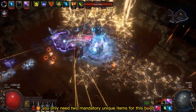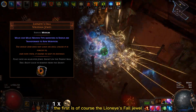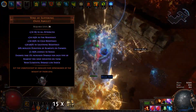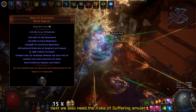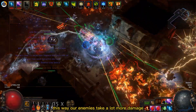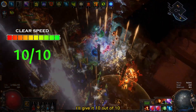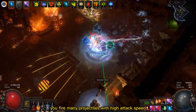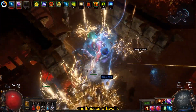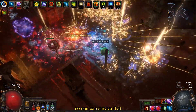You only need 2 mandatory unique items for this build. The first is of course the Lionalye's Fall jewel, which grants many useful nodes in our passive tree. We also need a Yoke of Suffering Amulet that causes all of our elemental damage to shock, so our enemies take a lot more damage. For clear speed, I would give it 10 out of 10 — you fire many projectiles with high attack speed, those projectiles return to you, pierce enemies, and bounce off walls. You even have your Mirage Archer to fire more projectiles. No one can survive that.